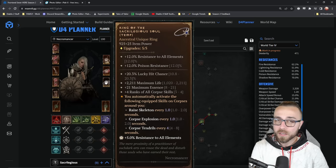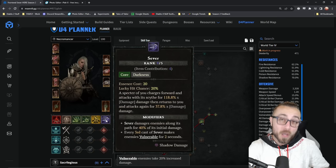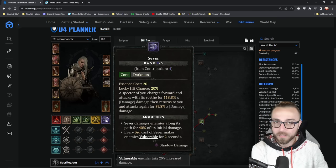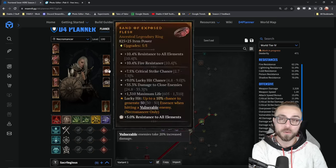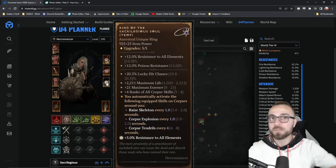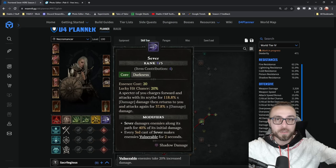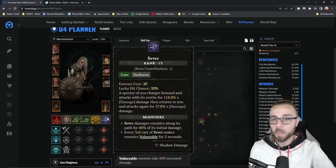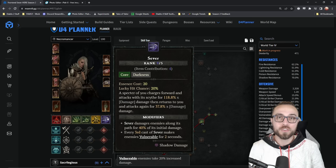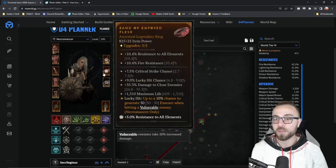Then on top of that, the lucky hit chance on the ring goes a long way to be able to bump up sever's really low lucky hit chance, so you can more easily rely on being able to proc expose flesh as well as being able to proc decrepify. And then the maximum life is huge for survivability. The maximum essence means we actually just get to cast one more free sever per essence globe, so it's like you just gained an additional cast in your normal rotation without having to worry about any other essence generation.